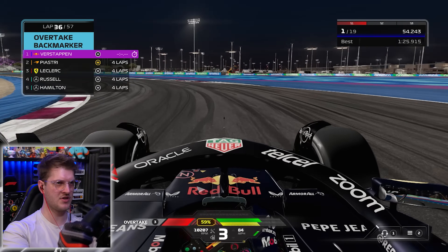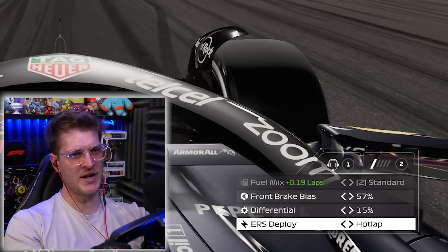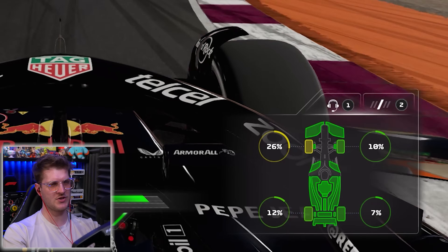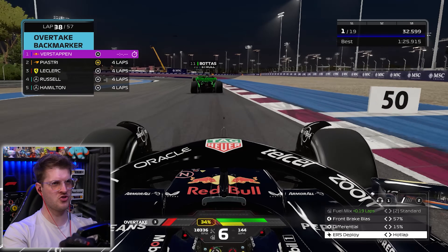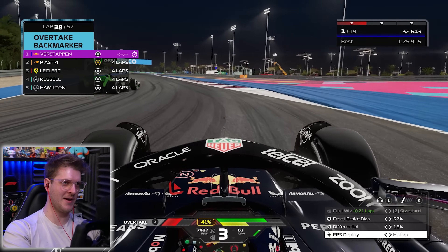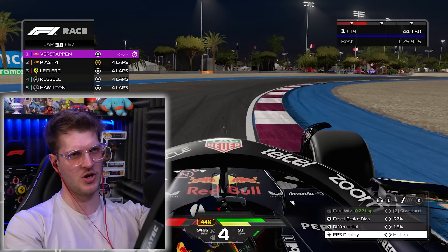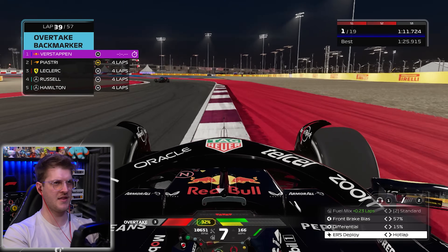Sargent doing a decent job — that Williams working quite well because Albon's even further up the road. 20 laps to go — I am going to have to lift and coast. Tyre wear at 26%, I think that should be fine. Bottas has caught back up to Stroll and Zhou, but I believe he's got another pit stop to make. Very deep into the hairpin but it's an easy way to get past all of them. Joe's going to let me through. Even with lifting and coasting, we're still massively faster than the AI at the moment.